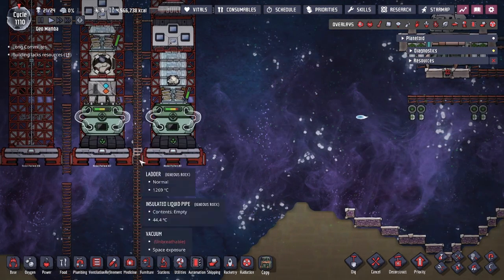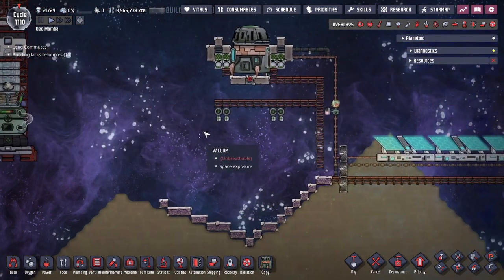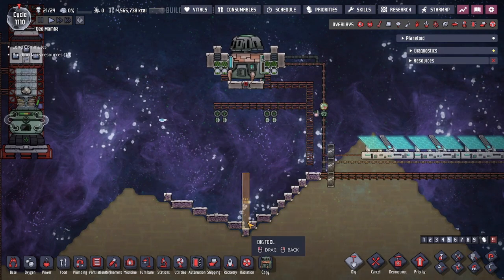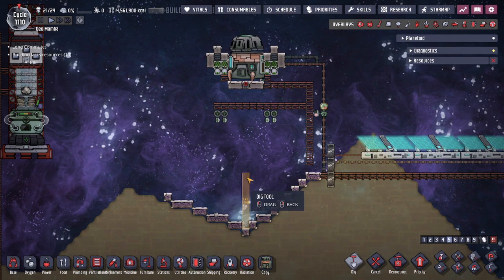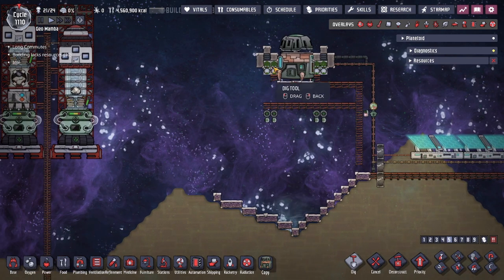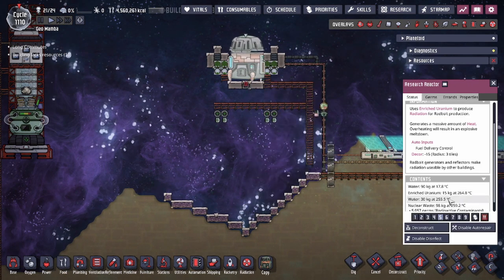The easy setup is to have the reflectors right below, lined up with your rockets, and have all the platforms lined up so that the first rocket gets charged, then the second, then the third. I'd recommend at least eight tiles from the lowest tile point to where the liquid hits a solid tile — eight tiles is my recommendation for a buffer of space vacuum. Above that you'd have space for your reflectors and rad bolt generators to shoot.